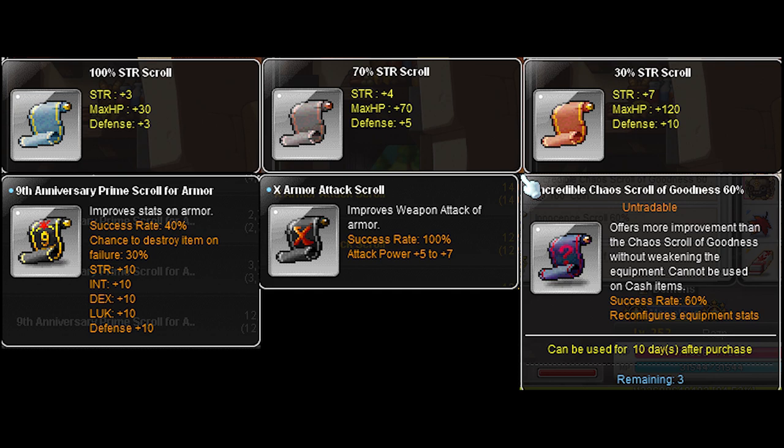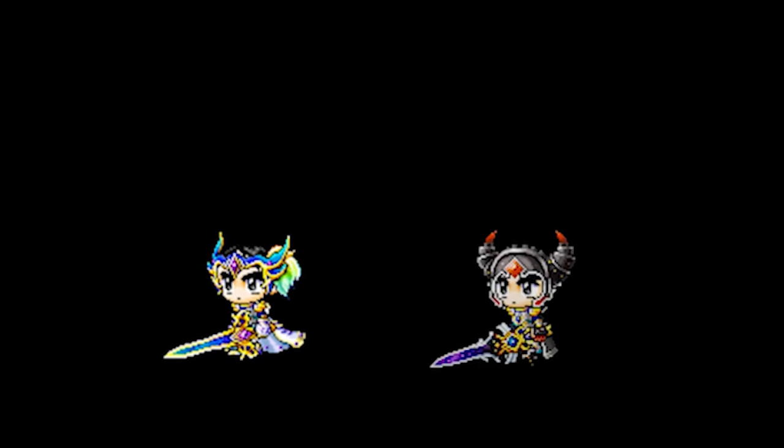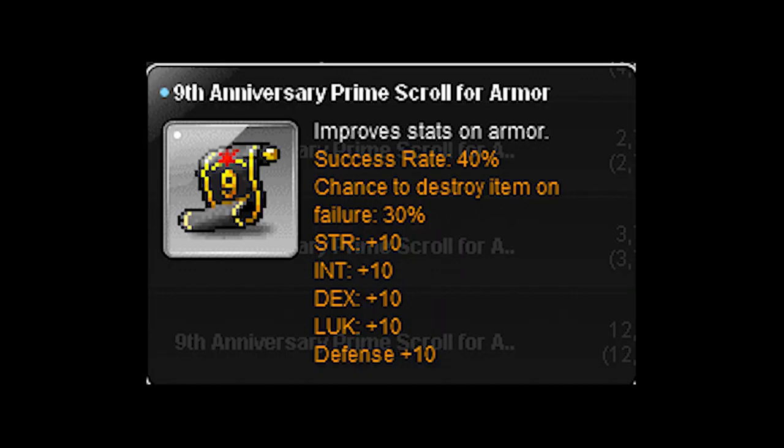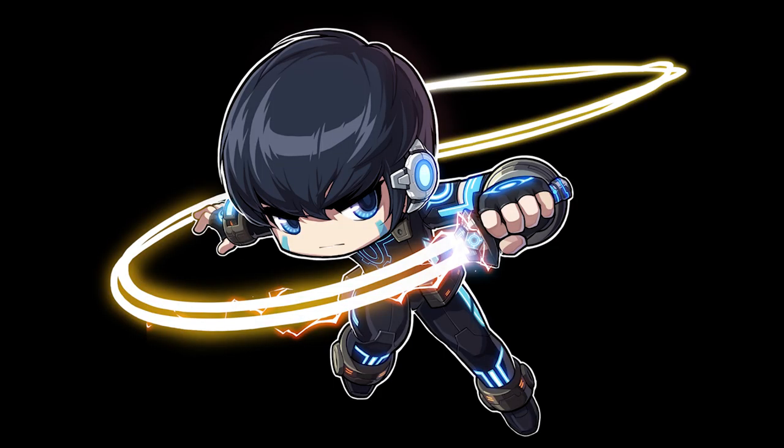Now let's quickly go over armor scrolls. Similar to weapons, for most casual players I would recommend using 70 spell traces during fever time to scroll your armors. For most mid-spec players and even a few n-spec players, they tend to settle on 30 spell traces because anything beyond this can get pretty expensive. There are prime scrolls for armor as well, and they tend to be even more expensive than weapon prime scrolls, primarily because there are a lot more armor pieces to scroll. These are really good especially for classes like Xenon, who utilizes all stats.